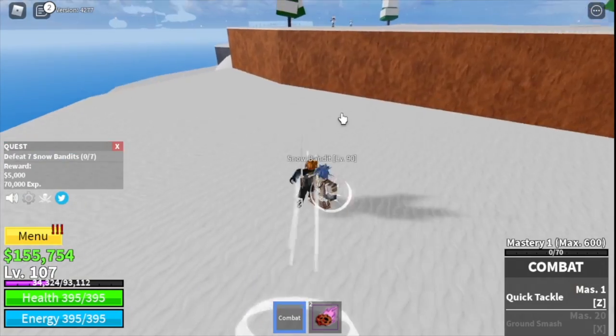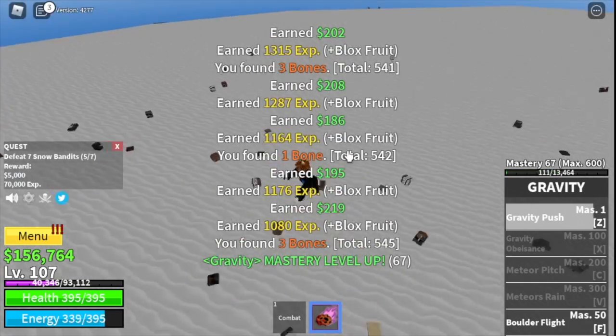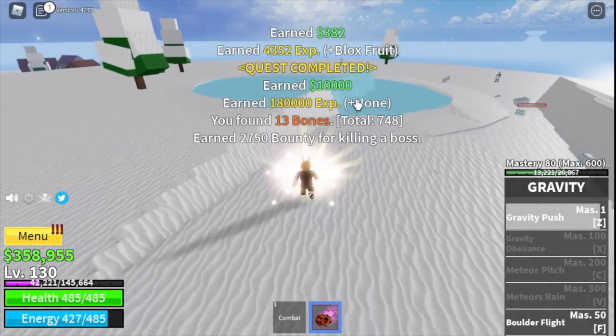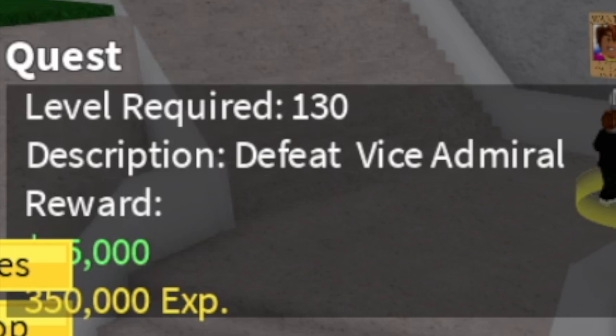Next up, the Snow Bandits. You just need to lure 5 at a time — you need to defeat 7. After defeating 5, it's up to you if you want to lure 2 or 5 more. The goal here is to reach level 130. Stat check: 78 melee, 78 defense, 234 blocks fruit. Our next island is the Marine Fortress.